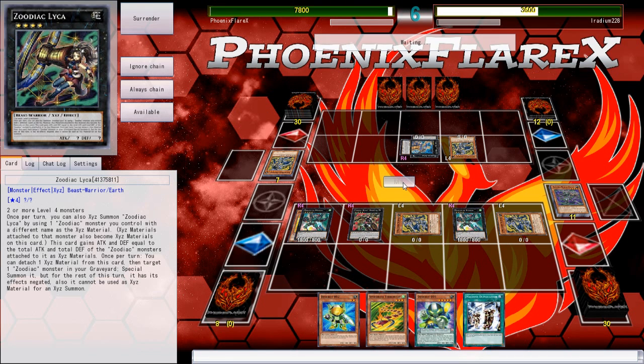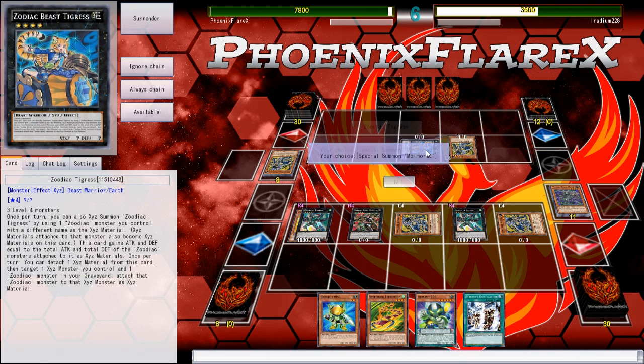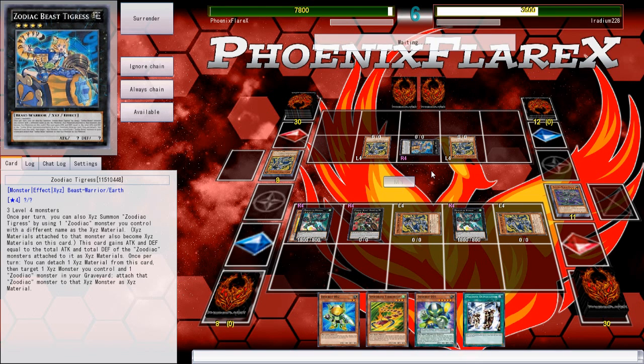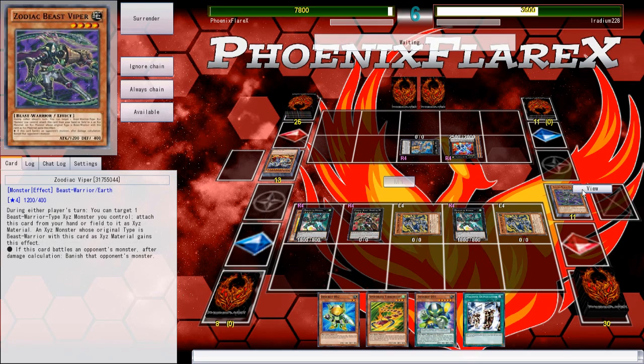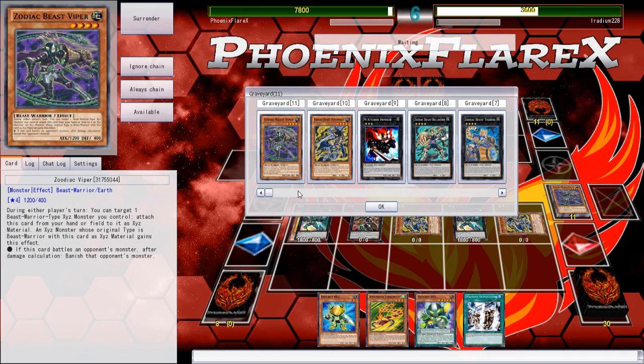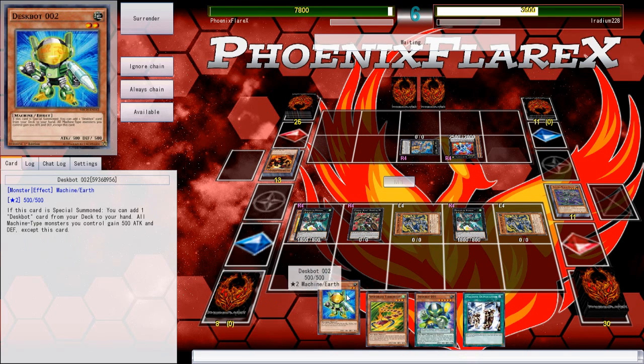I could have had this over on the second game if I had just paid attention. Pay attention, please, dueler man. He's doing the sequence of plays that loses to D.D. Crow. Interesting. What's going to happen here is I'm going to basically lose my Emeril, which means I'm going to be cut off from them for the rest of the game, which means basically now I'm going to have to switch over to my Deskbot engine, which I can very effectively do.